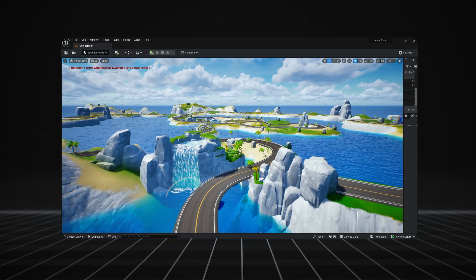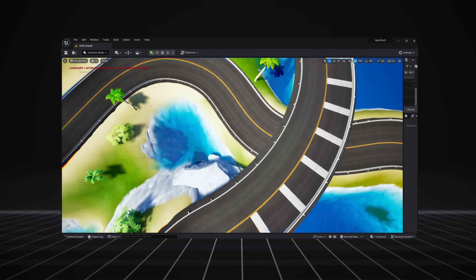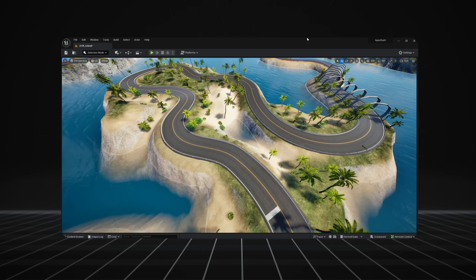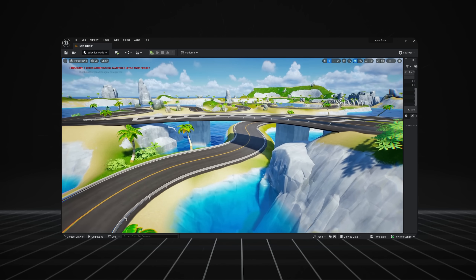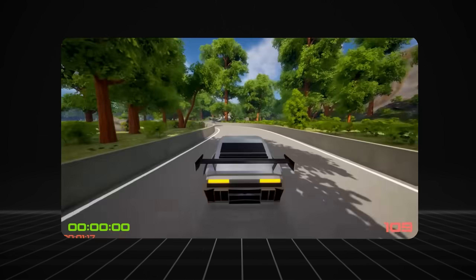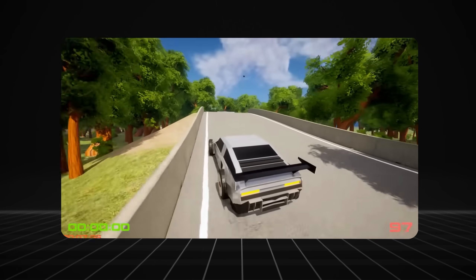As you may have noticed, the game also looks completely different from last time. I've been going through a bunch of iterations of the style and I think I've finally landed on this stylized environment that looks better and matches the cars. Here's a before and after on the drift island — the old textures kind of didn't blend together as well, and that was brought up in the comments and on Discord too. I went for this new art style which is actually close to what I was going for in my very first version of Apex Rush. This will now be the style of the game.